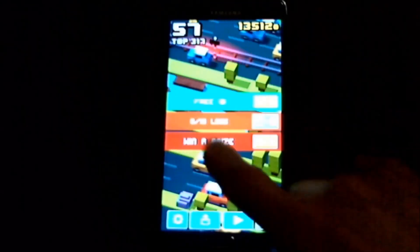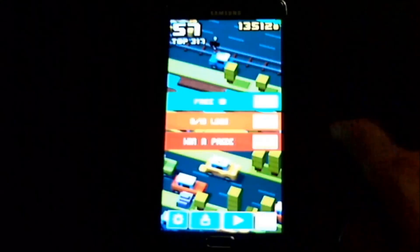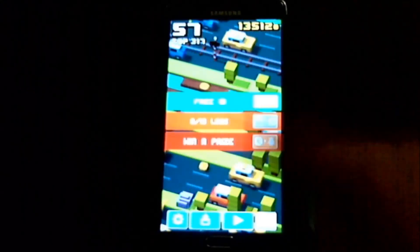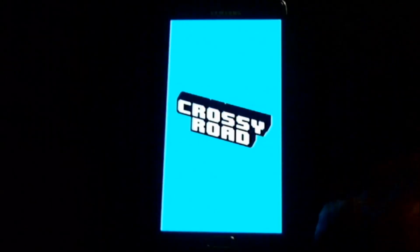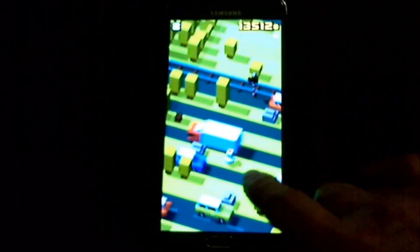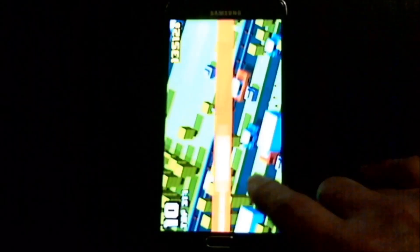You get coins, and you can unlock characters with your coins. Now I have to jump on 10 logs — it gives you a challenge. So now I'm going to try to get past jumping on 10 logs, which is the one that usually takes me a while. They also have one where you need 300 jumps. Oh, and it went sideways on me — sometimes it does that because I'm laying flat instead of holding it up.